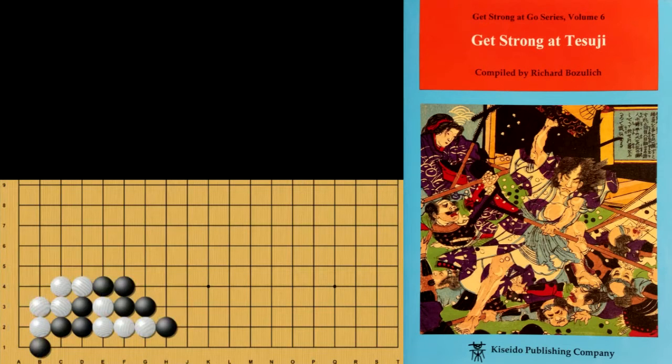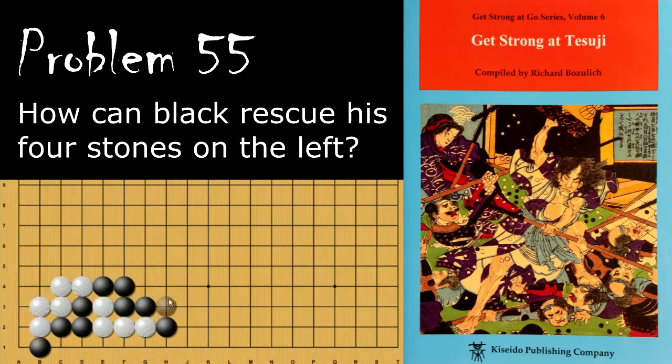Moving on to problem number 55. Black is looking to capture these four stones and rescue these three and that one. The question for black is how does he do this? Black's move is the hane here. Black will win the capturing race because white needs to descend before taking this one, and these are so short of liberties.